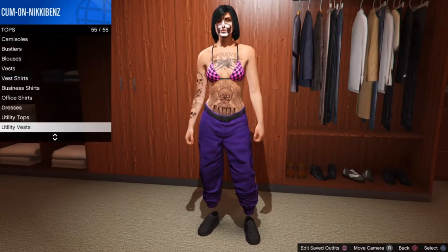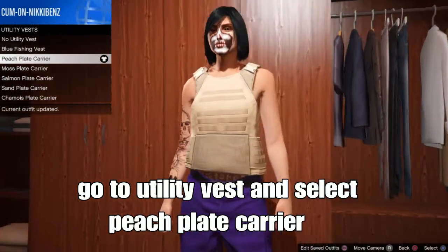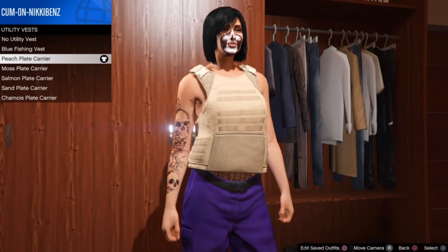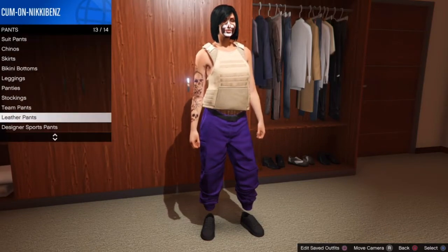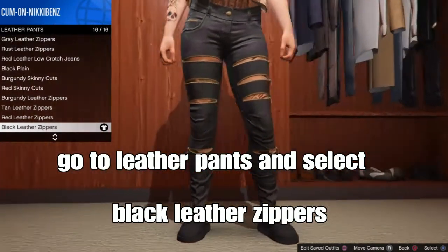From there back up, stay on tops, go to teal vest tops and select the peach plant current vest. Select that, then back out and go to the pants section. From there go down to leather pants and select the black leather zippers pants shown on screen.